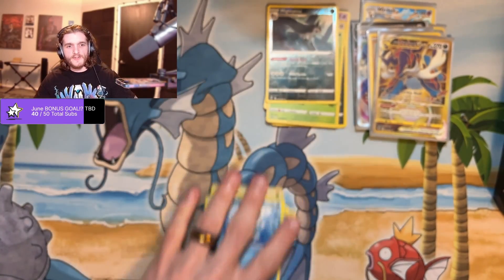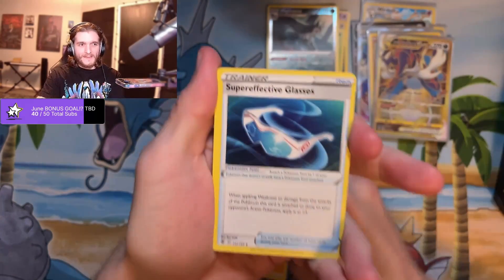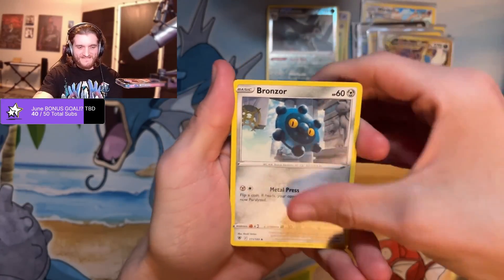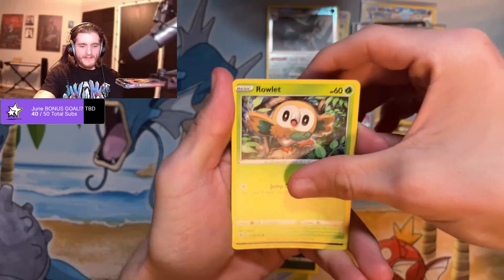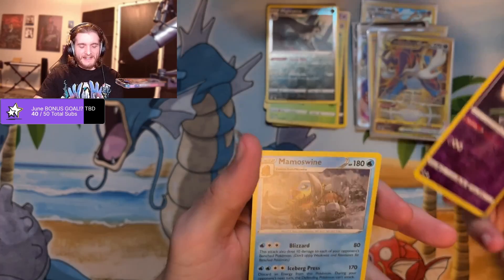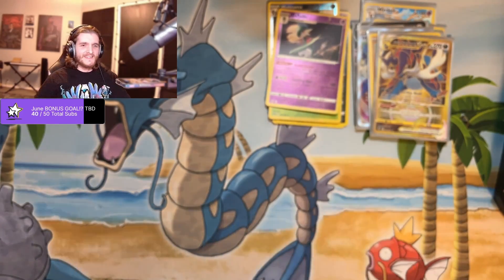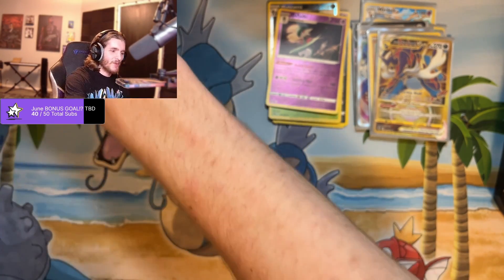Mightyena is a reverse rare — lots of reverse rares. I've seen some stuff modding for other streamers and there is only more to come. Rufflet, Qwilfish again, Rowlet again, Qwilfish again — reverse Kleavor and a Mamoswine. Is this a reverse rare? That was weird. Got a Qwilfish, Rowlet, Qwilfish reverse rare two packs in a row.